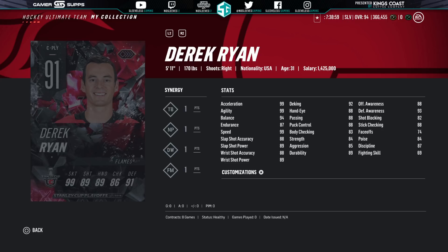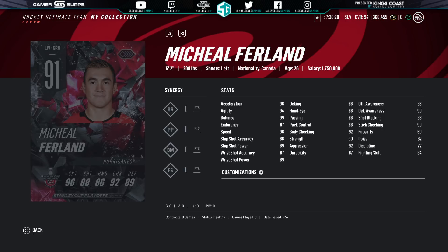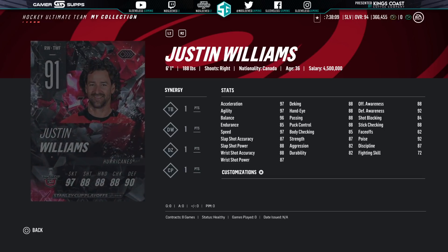On to Calgary, we got Derek Ryan. A lot of these are cards they took advantage of — them not having other higher overalls elsewhere — so you're going to see a lot of obscure ones. Then we also got Michael Backlund representing the Flames. On to Carolina, the card I'm kind of interested in — the Michael Furland, 6'2", 206. It's going to have good shot and speed. We also got Justin Williams, totally deserving. The Storm Surge alone should make him a 99.